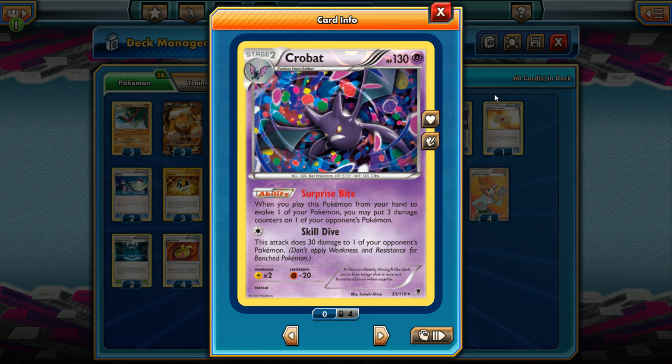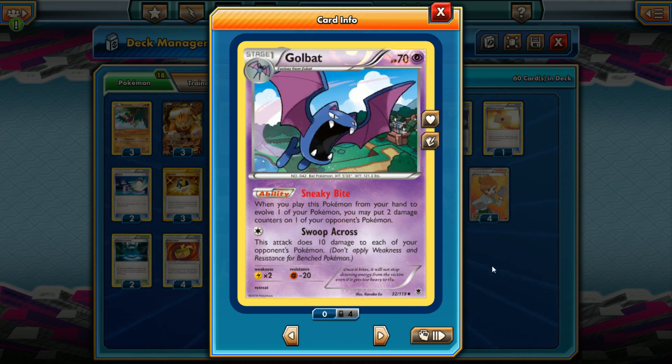You would have to use six Surprise Bites to knock out a Landorus EX just to put it in perspective. But it turns out when you actually use Crobat — and Golbat as well, whose Sneaky Bite puts two damage counters when you put it into play — combined with your other attacks, it can actually add up to be quite a bit.